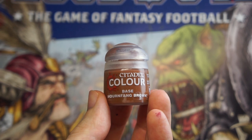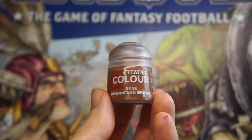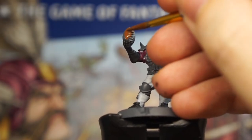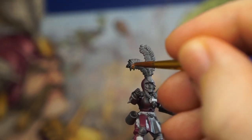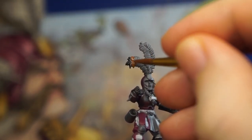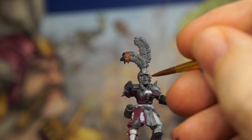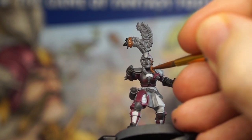Moving on now to a brown — a nice warm chestnut brown like Mournfang — which will be great for some extra leather bits, such as the ball being carried by our imperial thrower. We can then use this colour to add some more layers to the feathers, such as going back to that lineman now that the black tip has dried on her plume. And may as well use this colour while it's on the brush to paint the braids of her hair too.